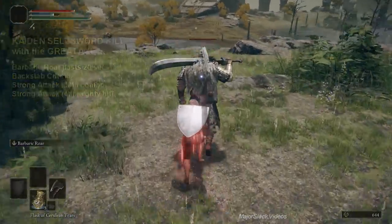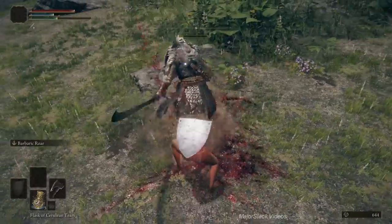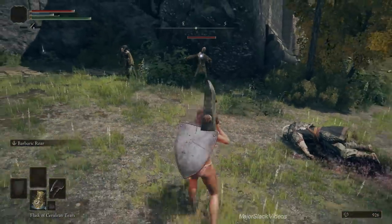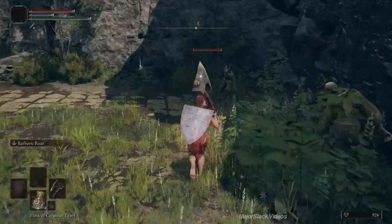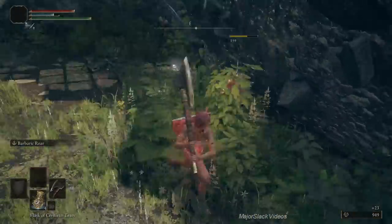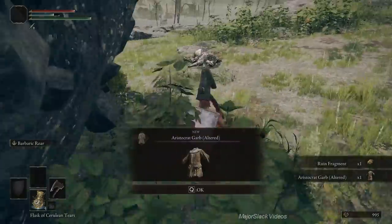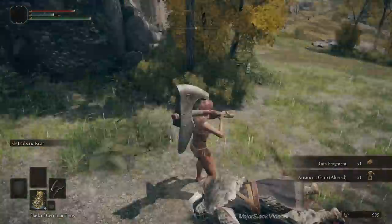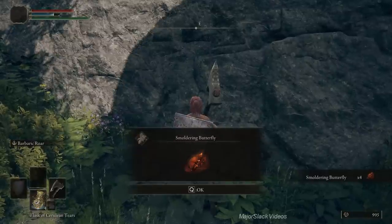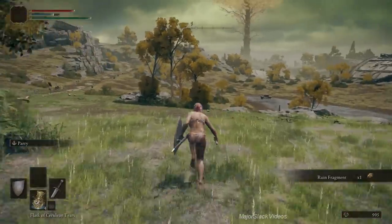Switch to the great axe — this is important. Cadence Sellswords are tough, but the great axe has the Barbaric Roar skill which turns your strong attacks into a three-hit combo — actually a four-hit combo. Get up behind him for a critical hit, then slam the strong attack button for the three-hit combo. If you tap it again during the combo, you get a fourth mega-slam hit. That's the best way to take down Cadence Sellswords. Make sure you charge up Barbaric Roar before you backstab them.